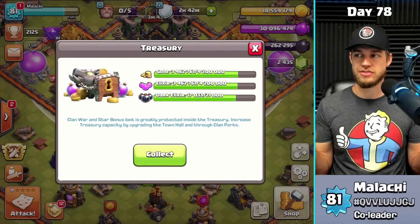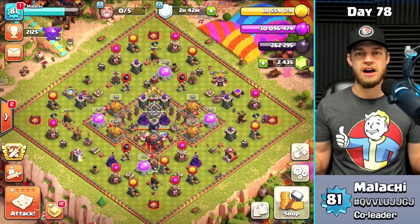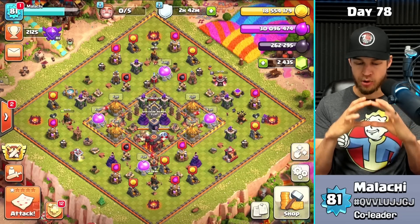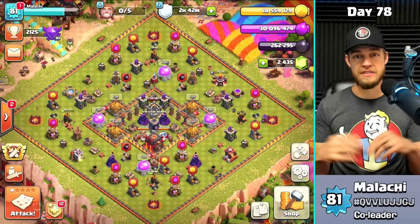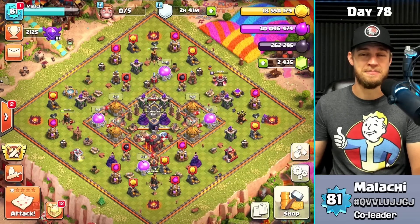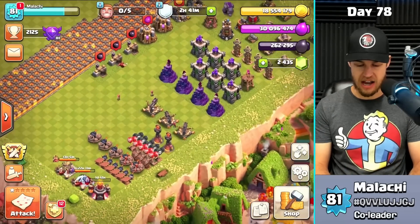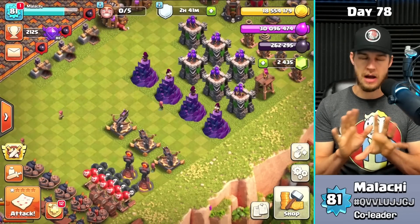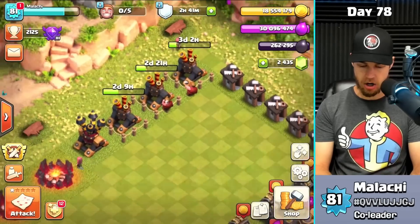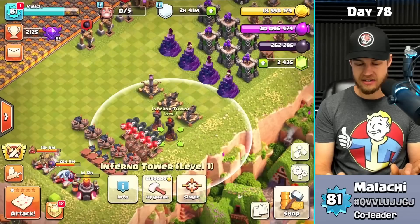I'm worried I'm going to max out the treasury soon. I'm thinking I'll find a more compressed base and put my elixir storages on the outside so people can come find me — I'm at 2,125 trophies if you want some free loot, come get some. Back to the progress base: all offense buildings are done, working on heroes and lab. I've got loads of traps, finished the army camps, and air defenses are all working toward being maxed out.